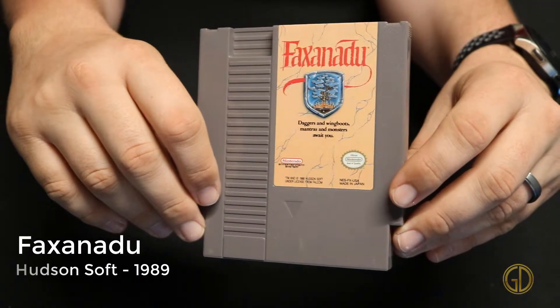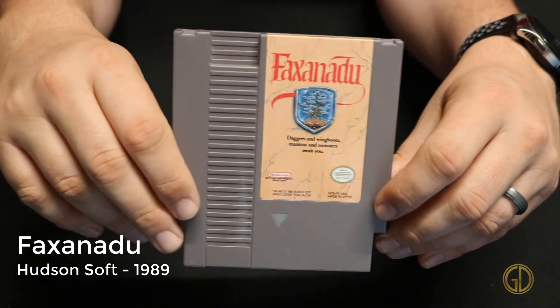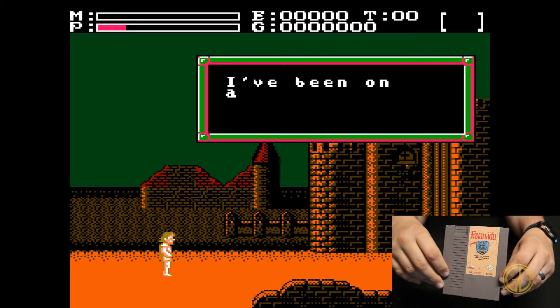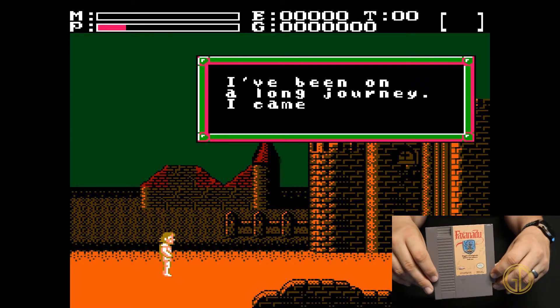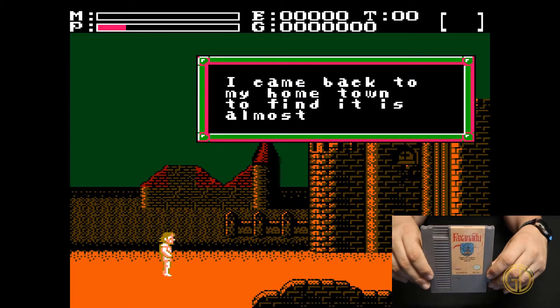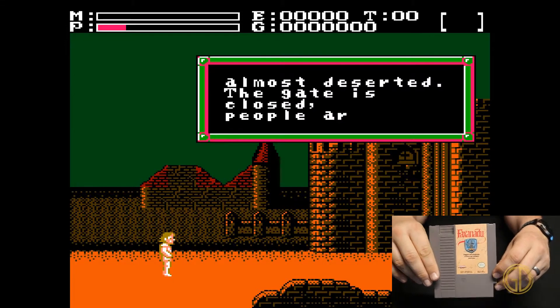Here we have a great RPG on the NES — Faxanadu, released by Hudson Soft in 1989. This one has a very Final Fantasy kind of vibe to it; you collect different items, and as you can see you're starting a nice little text journey right here. It's just fun overall.